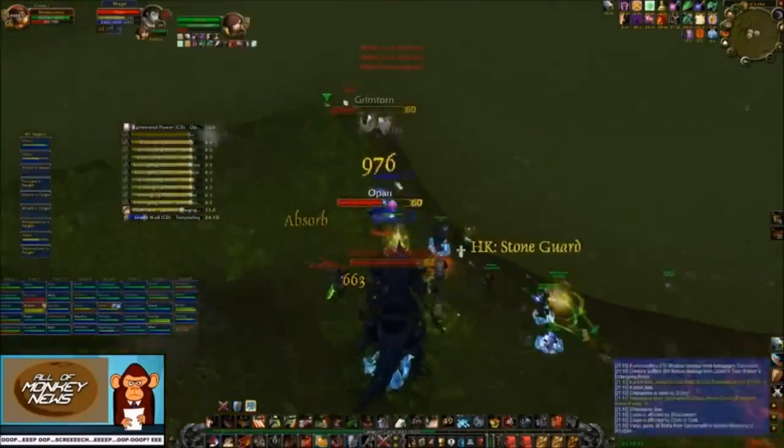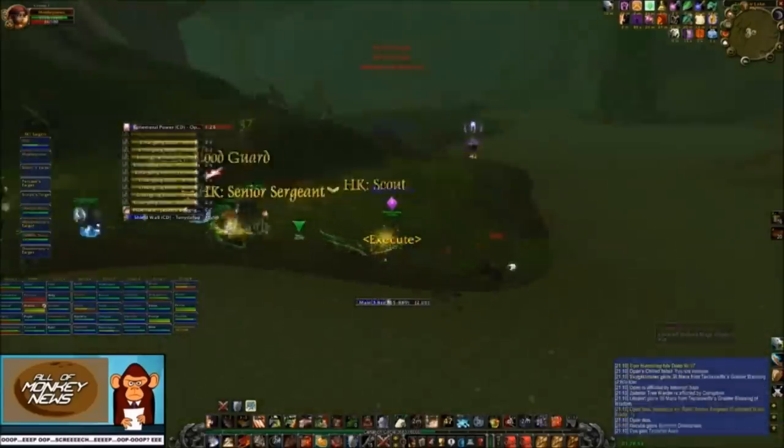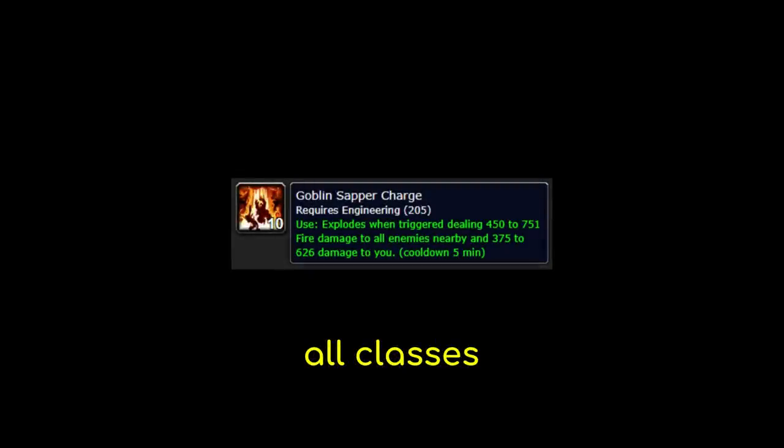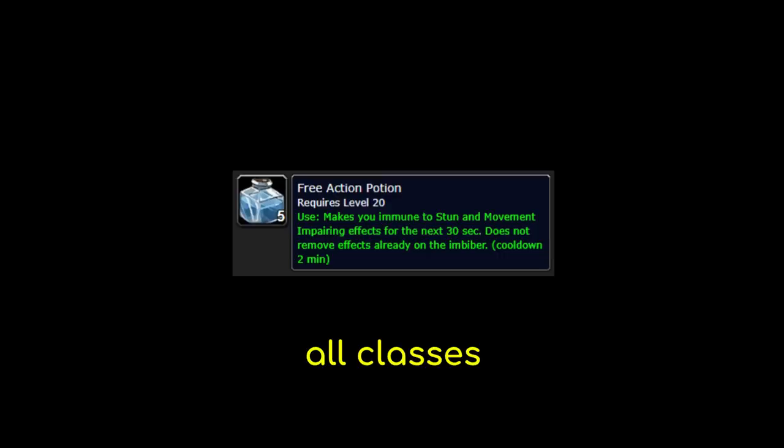Having bags full of consumables is important, so let's go over some of the specific things you want to have for a world boss or a mass PvP encounter. Goblin sapper charges are a powerful, instant cast, AoE damage consumable that's off the global cooldown. These require engineering to use, but every class should bring them to a world boss. Free action potions are probably the most universally useful potion in PvP — all classes should definitely carry FAPs when you're expecting world PvP.